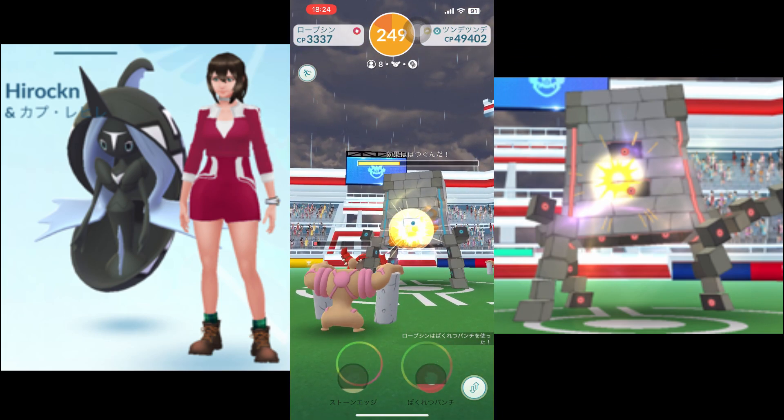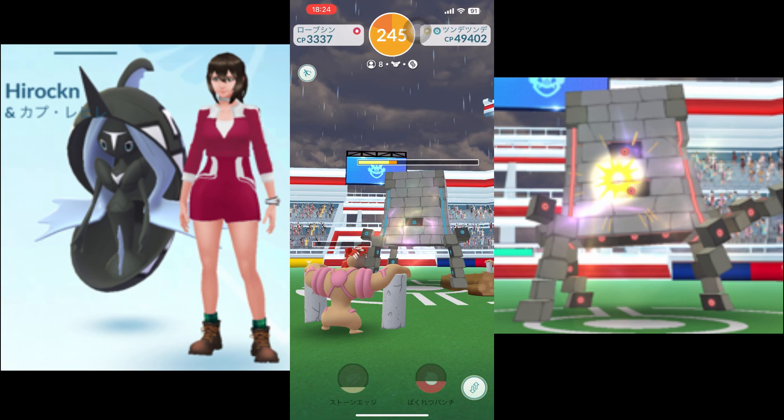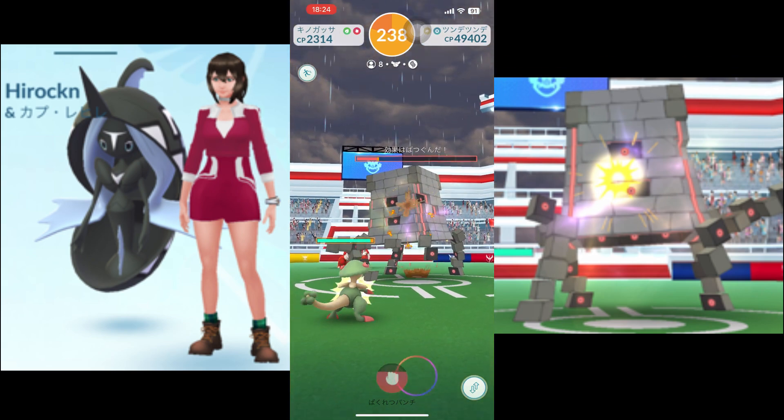When set as a buddy, Tapu Fini will walk alongside the player, earning candy for the Pokemon species. Each kilometer traveled will grant the player one candy, allowing them to power up or evolve their Tapu Fini.